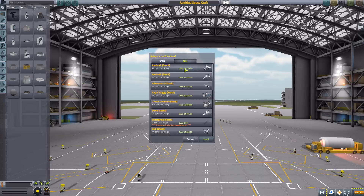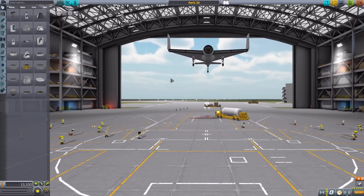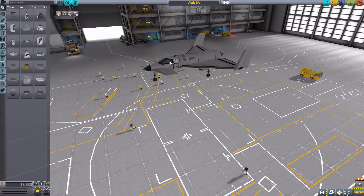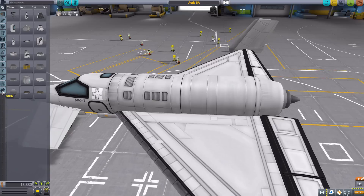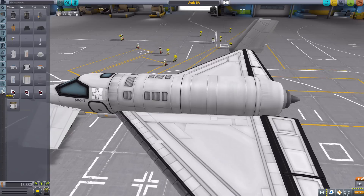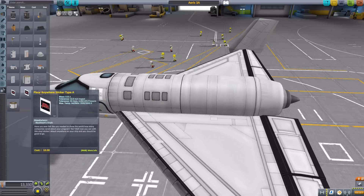Let's grab for a change of pace a full-on airplane here in the Ares 3A. Let's move it down, zoom in, and then head to the utility tab, which is where you will find our fun new stickers.